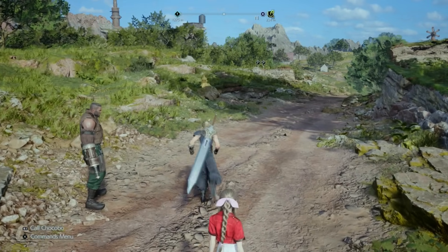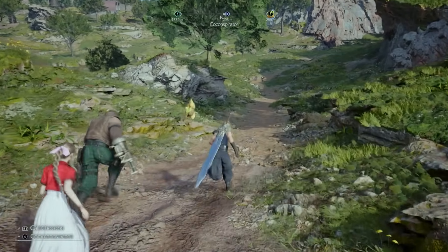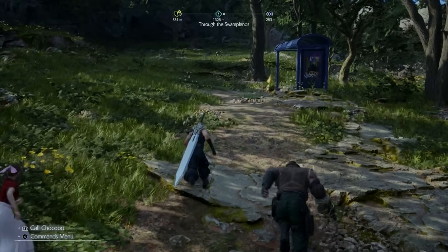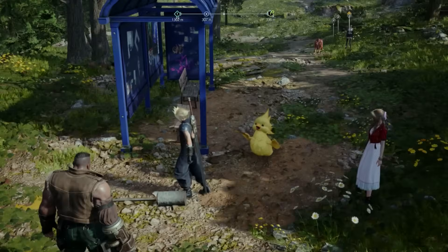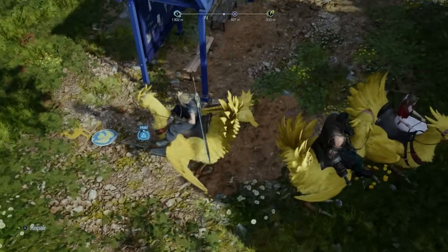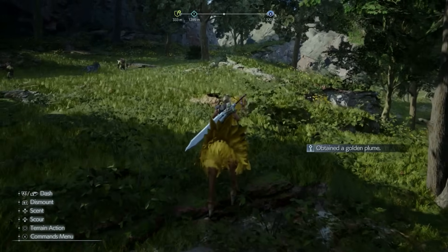When roaming the overworld and you see a small baby chocobo, always follow it — it will lead you to a chocobo stop, which functions as a fast travel point. Once you arrive, you can activate it with Cloud by holding Triangle, or do it while riding your chocobo without dismounting. It's actually slightly faster to activate it while mounted. Always hit these stops to unlock fast travel points across the map, indicated by the blue chocobo stop icon.